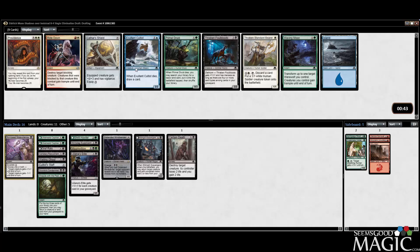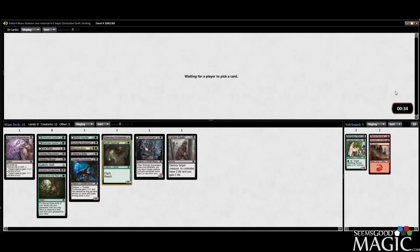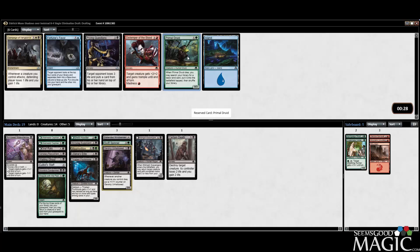We can take Foulblood now or Primal Druid. We'll take Foulblood — it's fine. It's a zombie too, so it works with our Recruitment. Swift Spinner — certainly a playable card, nothing exciting. Got the Unhallowed anyway, very nice. We'll take it over Wolfkin Bond. I actually just really like Unhallowed a lot — it's also another zombie. We'll take the Primal Druid here, don't really need it though — hope to not play it.